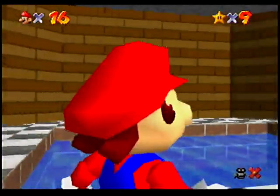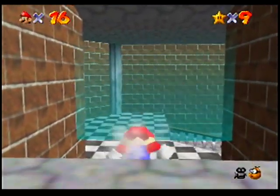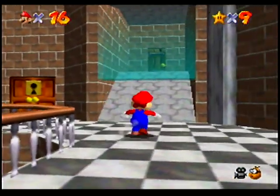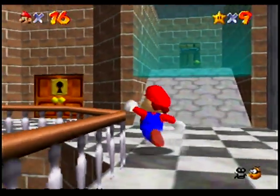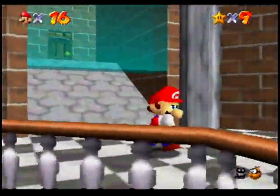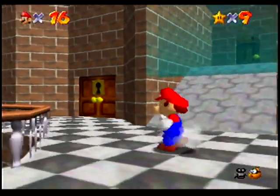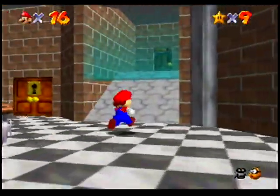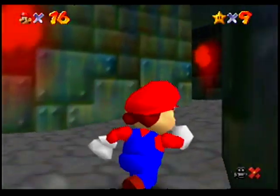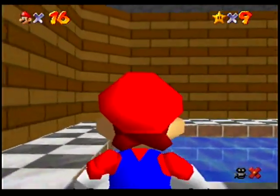Then over this way, we've got some water and another door up these stairs. If we head through here, there's a little slide back to the start of the basement, but that's not really where we want to go, so let's head back up. You're not supposed to be able to go this way, but I know that you can. Somehow. Okay, fine. We'll go around.